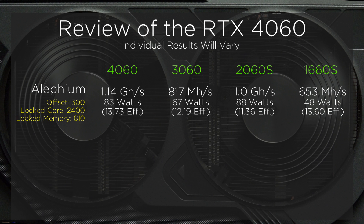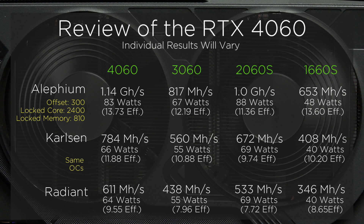So I'm going to introduce Carlson and Radiant. Again, we're presented with the 4060 achieving the best results, delivering both higher hash rates and better efficiency.